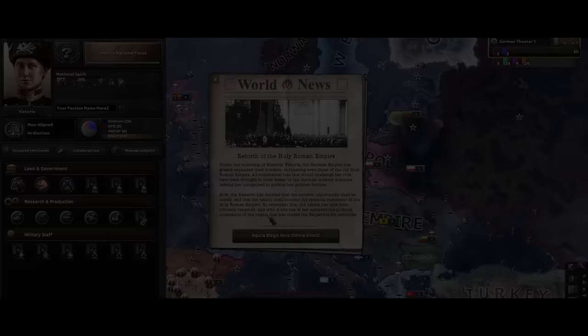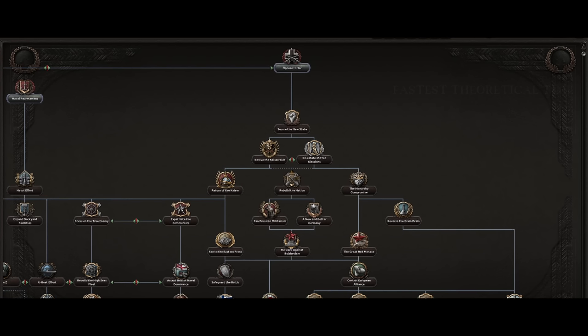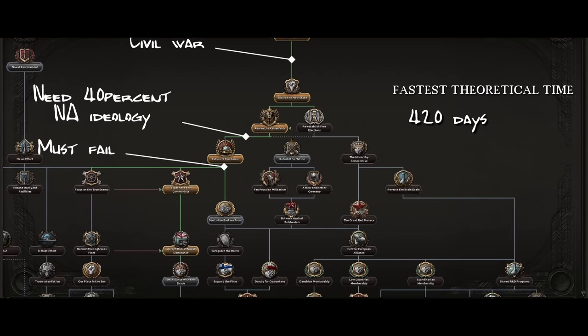The requirements towards the Holy Roman Empire are twofold. We need to expand our territory and unlock the event chain towards Victoria III, the future Kaiserin of the HRE, through the focus tree. We need to do seven focuses starting from Oppose Hitler and ending with an alliance with the Shade. Each focus takes 70 days to finish. The fastest theoretical time to form the HRE is therefore 490 days, or sometime in April 1937.